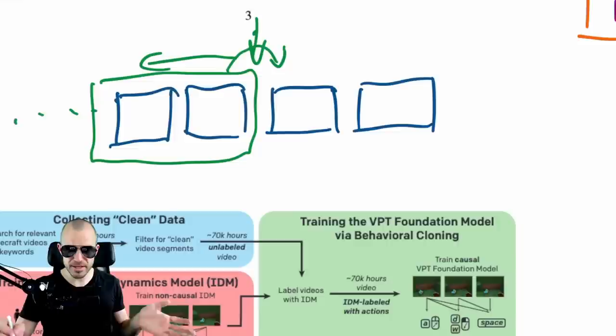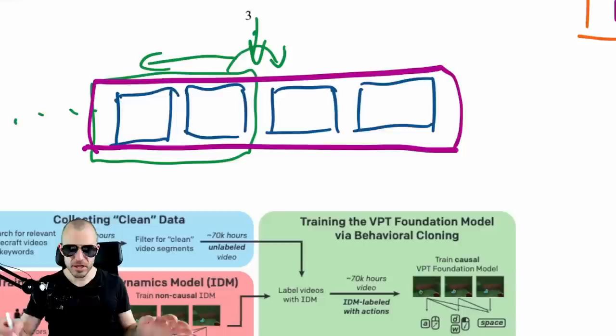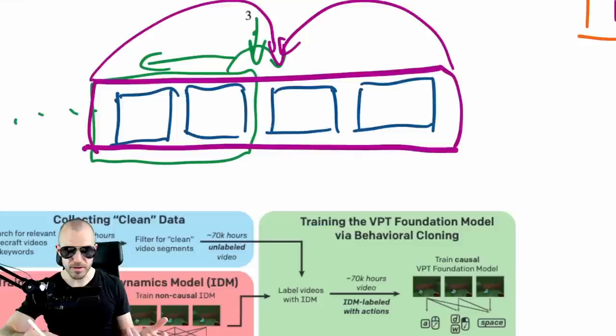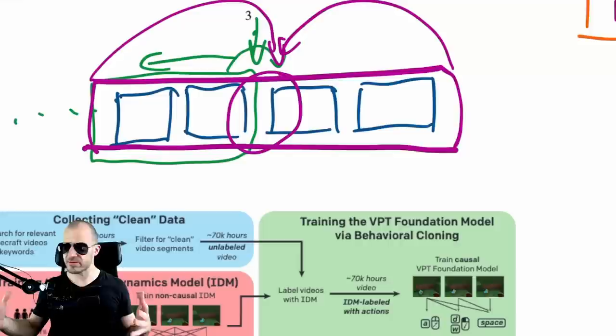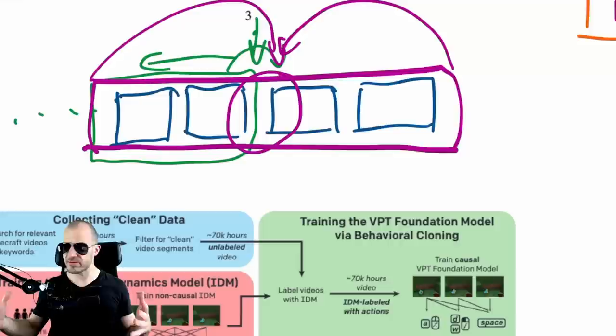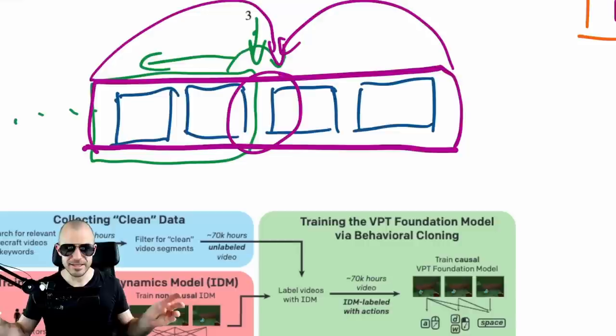This paper recognizes it's much simpler if you already have the entire video sequence of past and future frames. From all of this, you look back and forward — you integrate all the information in hindsight — and you can determine much more easily what action was between those two frames, because you see the future, you see the effects of the action. So inferring the action from the hindsight situation is a much easier task than from just the causal situation.